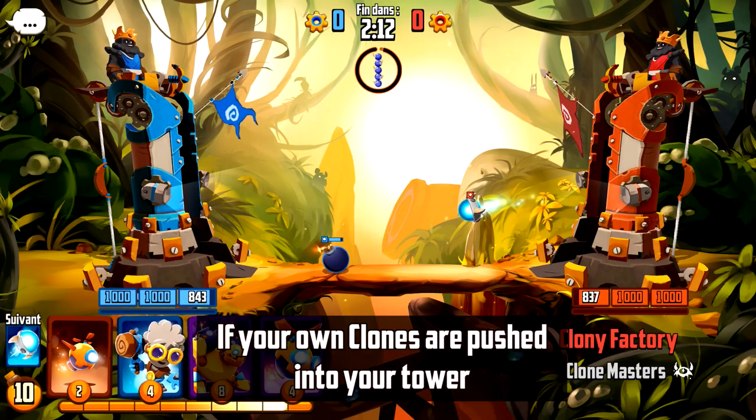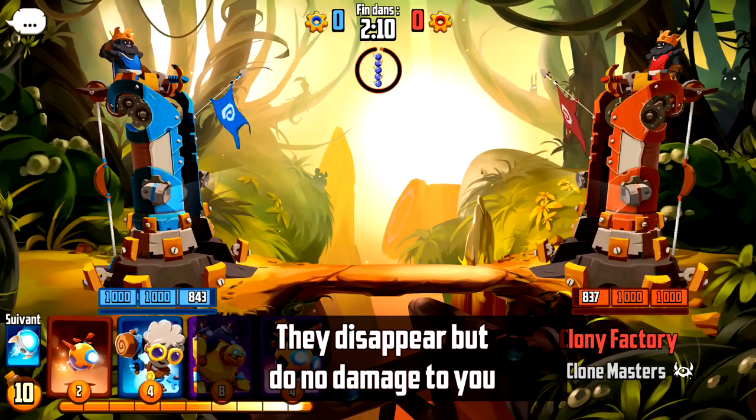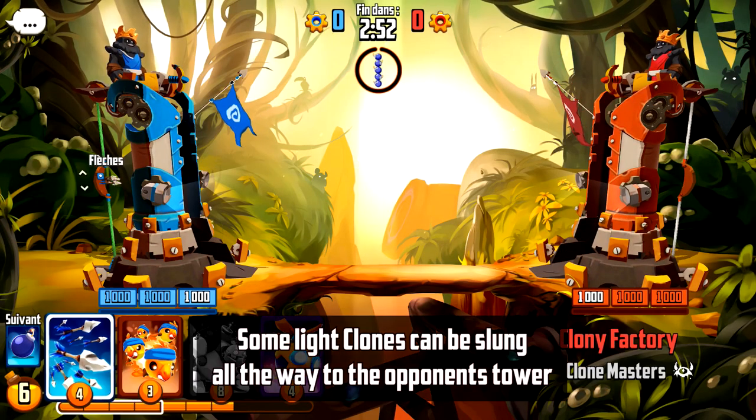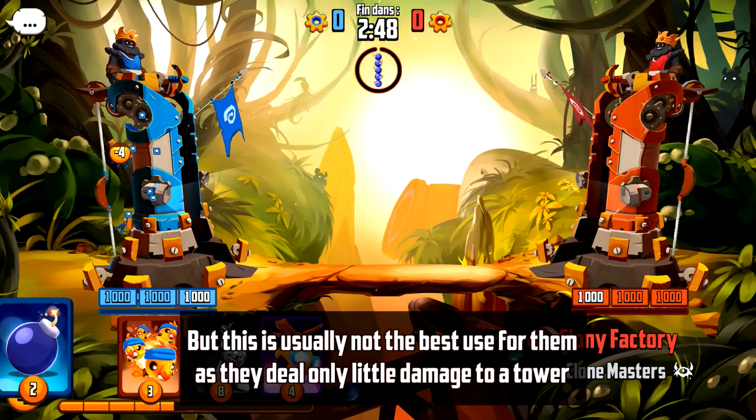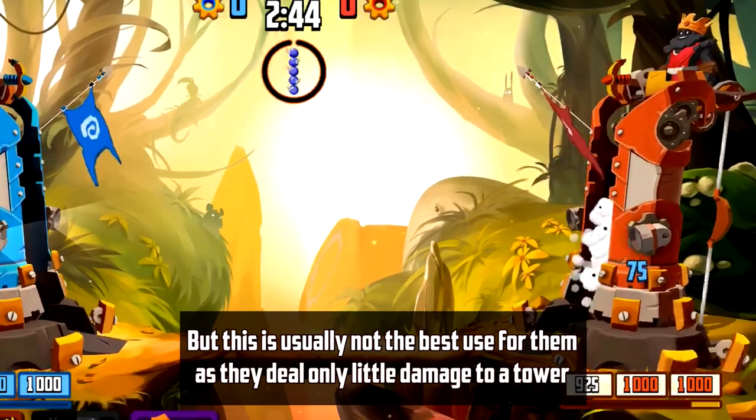If your own clones are pushed into your tower, they disappear but do no damage to you. Some light clones can be slung all the way to the opponent's tower, but this is usually not the best use for them, as they deal only little damage to a tower.